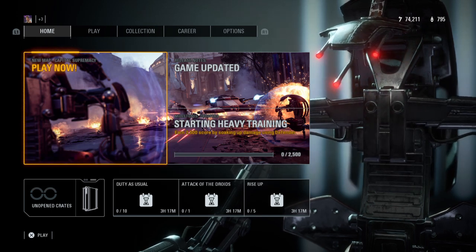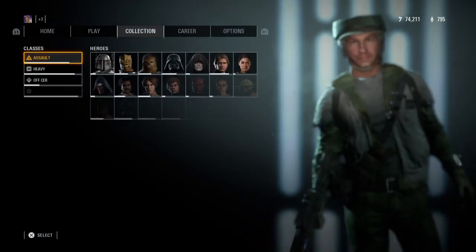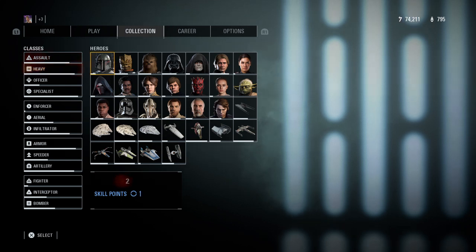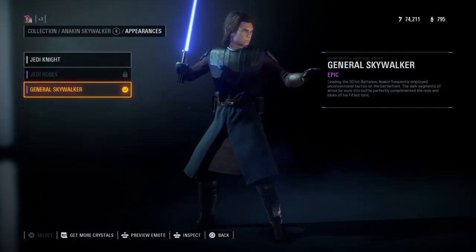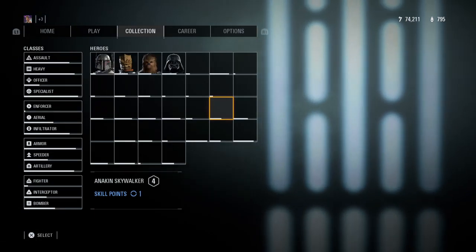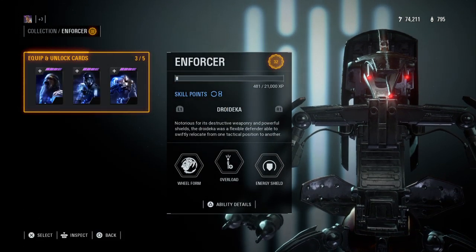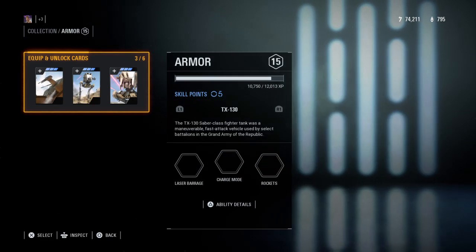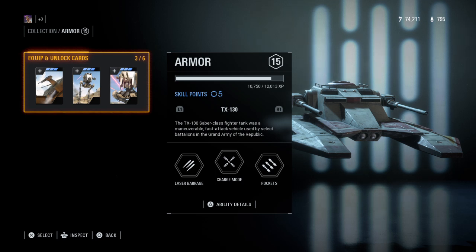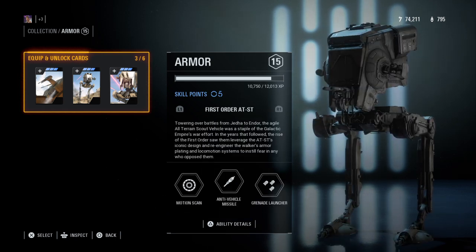I just played this morning and my god, they added one of my favorite droids in the game — the Droideka, or the Destroyers as they call them in the movies. They added some new features and new content, like a new appearance for Anakin Skywalker — his armored look from Star Wars: The Clone Wars TV show. They also added a new vehicle for clones called the TX-130. If y'all played the old Star Wars Battlefront 2 on PlayStation or Xbox, you know this tank was used against droids.